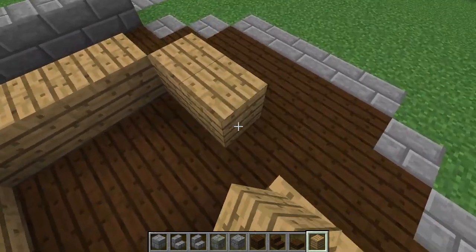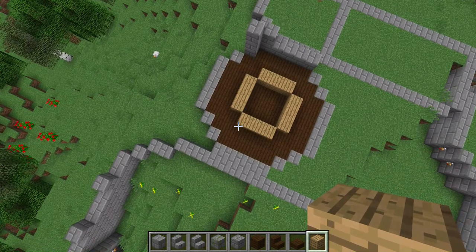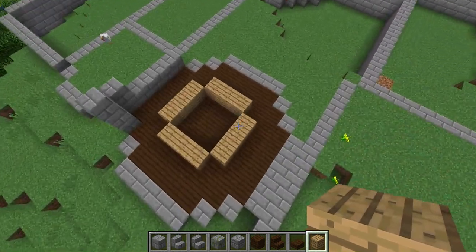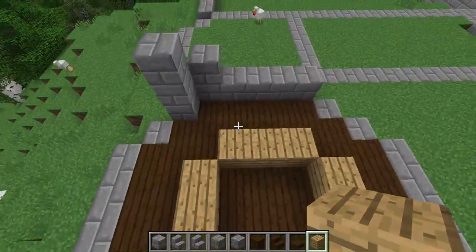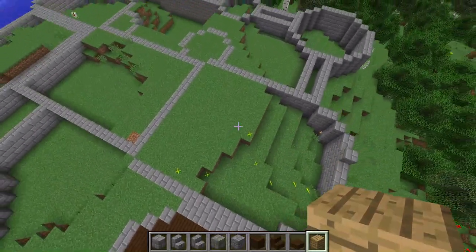If I was to put in a spiral stair, that is where it would be. But something tells me I can reach it from other areas of the castle.